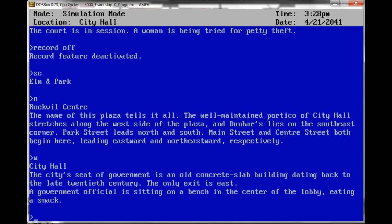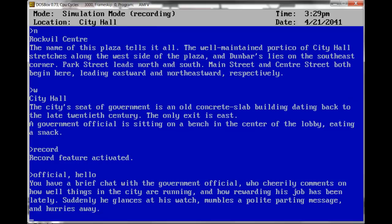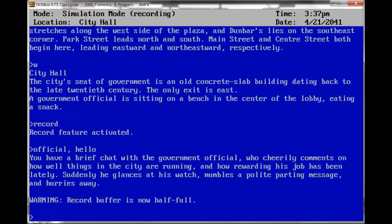City Hall. The city's seat of government is an old concrete slab of a building dating back to the late 20th century. The only exit is east. A government official is sitting on a bench in the center of the lobby, eating a snack. Record on. Hello. You have a brief chat with the government official, who cheerily comments on how well things in the city are running and how rewarding his job has been lately. Suddenly he glances at his watch, mumbles a polite parting message, and hurries away. Warning — record buffer is now half full. Record off.